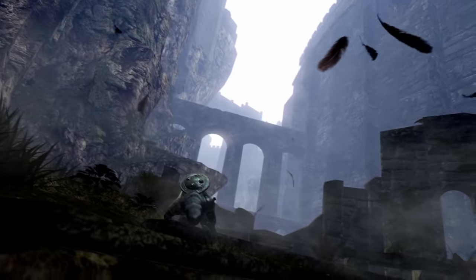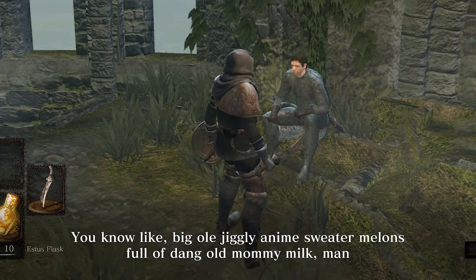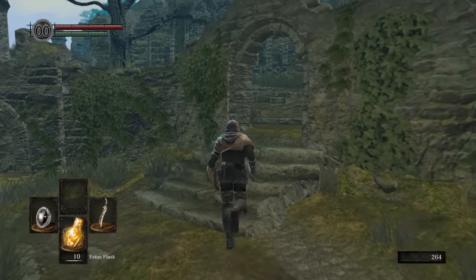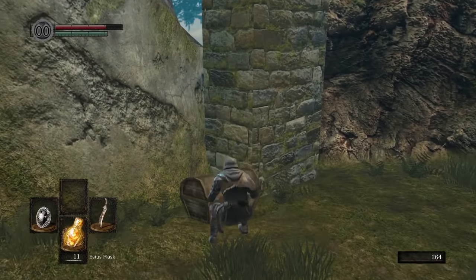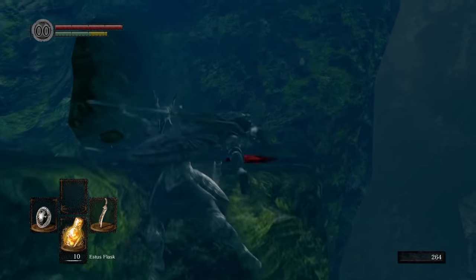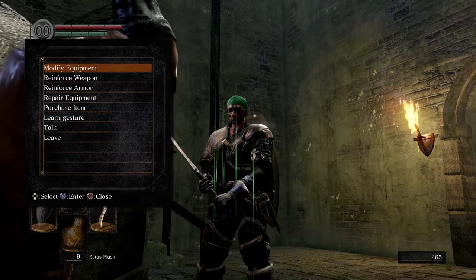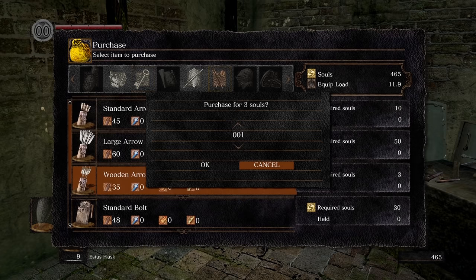The crow dropped me off in Lordran. Crestfallen said some miserable stuff to me — I wasn't listening. It was time to start making plans because nobody said easy mode would actually be easy. I would need to assemble a crew and gather supplies. Firstly, I looted everything worth grabbing from around Firelink before heading down to the Valley of the Drakes, picking up the soul on the way and making my way back up through Darkroot to Andre.